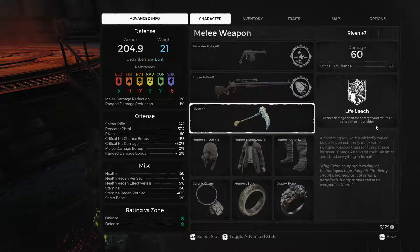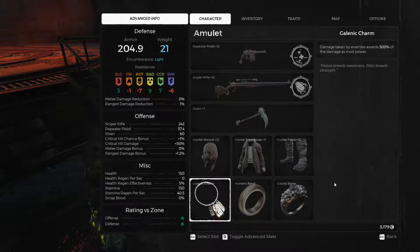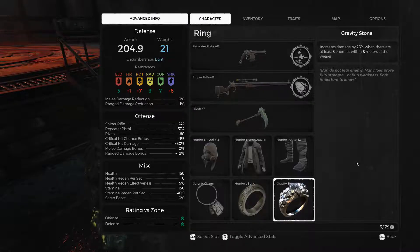I chose the hunter armor set that you start out with in the beginning because it gives me 25% increased weak spot damage with the three pieces worn. I also chose the Galvanic Charm for my necklace because it allows me to generate my weapon mods a lot faster, and I chose the Hunter's Band because it further increases my weak spot damage by another 25% for enemies farther than 15 meters away.